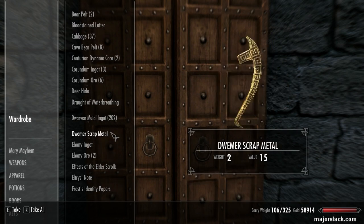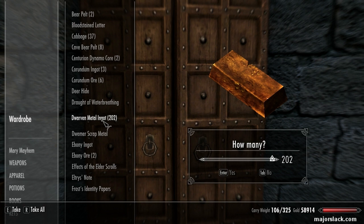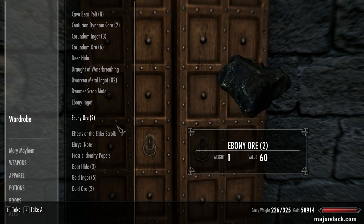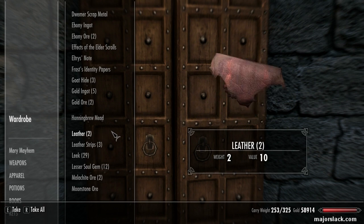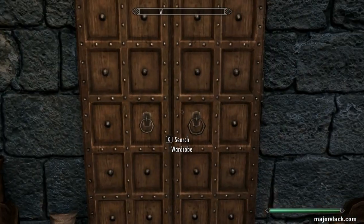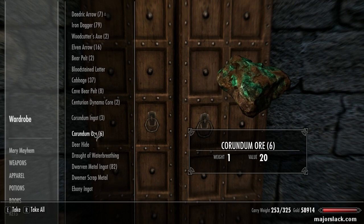Now let's take on — I've got 202 dwarven metal ingots, let's take on 120. We're going to crank out 60 dwarven bows. For this we're going to need 60 iron ingots. Let's see how many we've got — 25... 27. So we're going to need another 33. We're going to have to go back to town, wait 48 hours for them to respawn their inventory, and then we can crank out the bows.